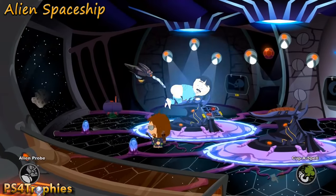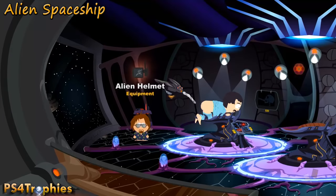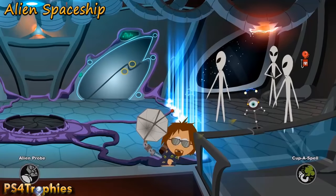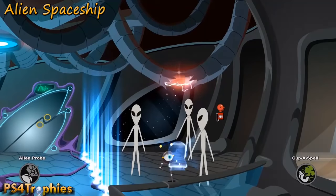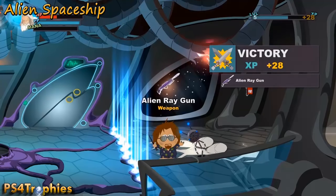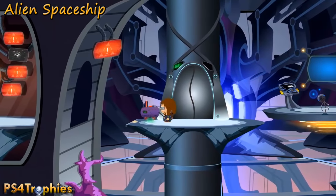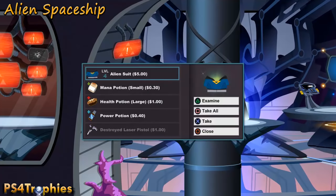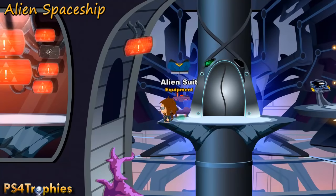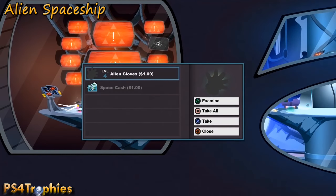Now we're in the alien spaceship — another area you can't access once you've been here. The first one is in this purple chest behind Randy. The next one is automatically given after you defeat these three aliens. There are reports that some people's collectibles in the spaceship are not where shown here, possibly due to the censored version — just keep looking around. There's an alien suit in the chest left of the elevator, and after you defeat the officer, get the alien gloves.